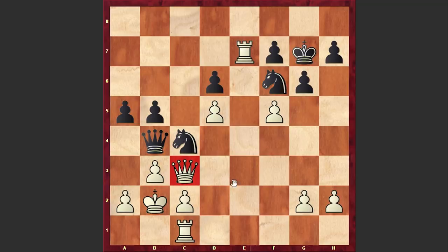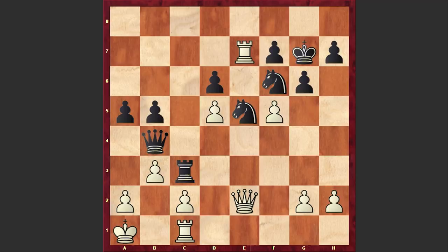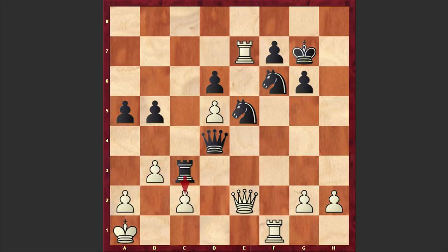Giri played Qe2, but anyway we have Nc4 check, Qa1, and Ne5. Black is cutting the communication between the white queen and rook, preventing any possible Qe6 jumps. fxg6, hxg6, Rf1, Qd4 — right now the threat is Rxc2 discovered check. That's why Giri moved his king away from the dangerous diagonal, but now comes Nxd5. Black's position is super solid and there is nothing White can do.